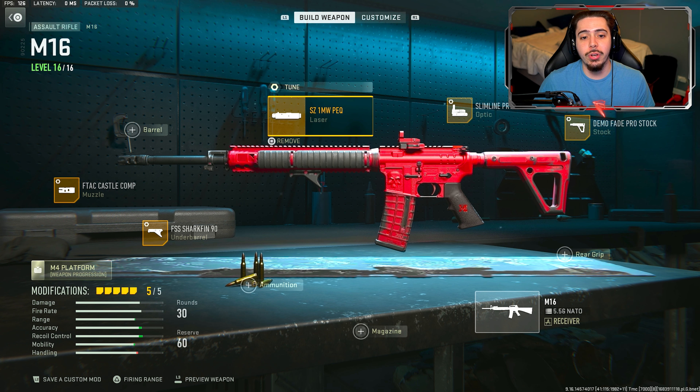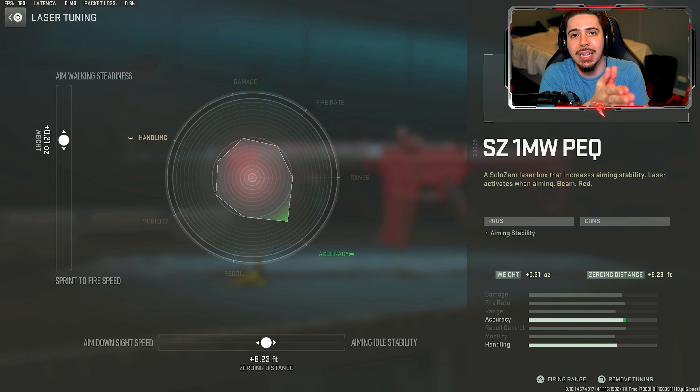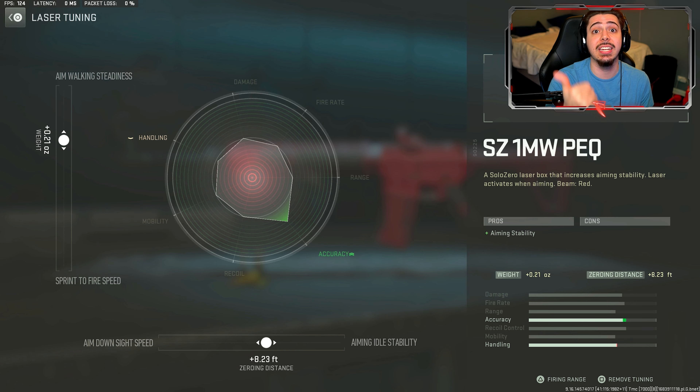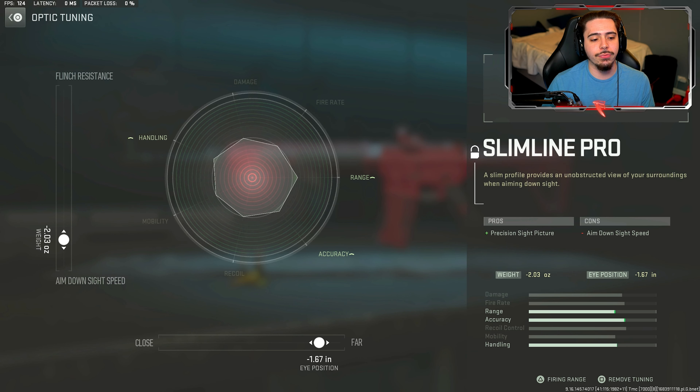Little tweaks need to change for this thing to one-burst. If the recoil is a mess and you're not landing your shots, how do you expect to get those one-burst kills? You want your weapon as accurate as possible. Moving on, we have an optic — the iron sights are atrocious, so I throw on the Slimline Pro.